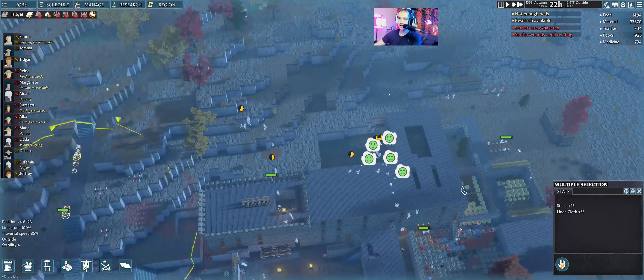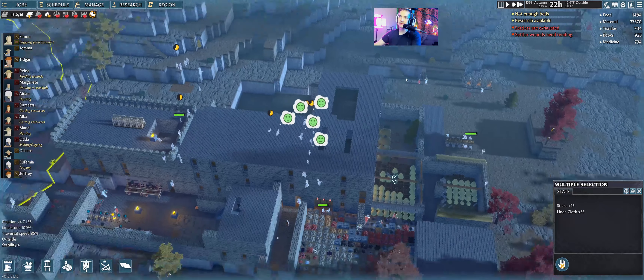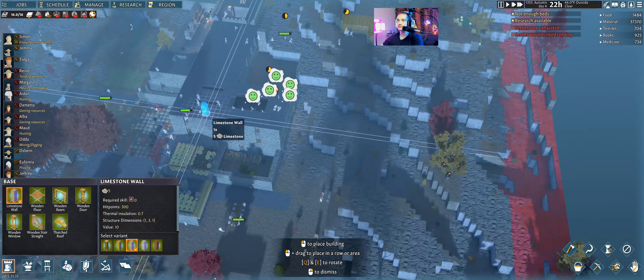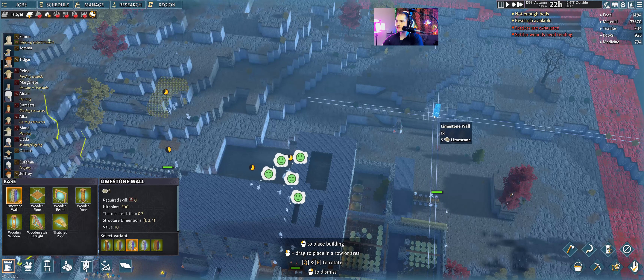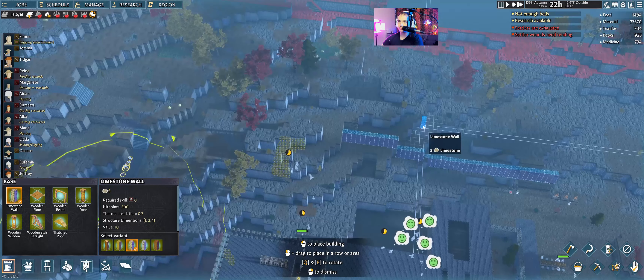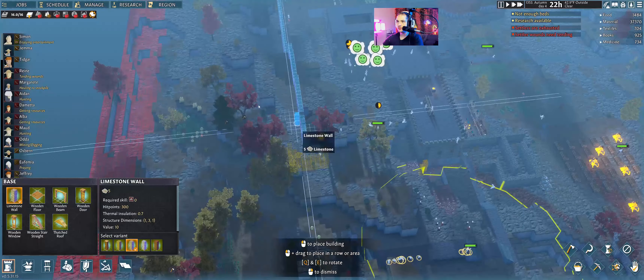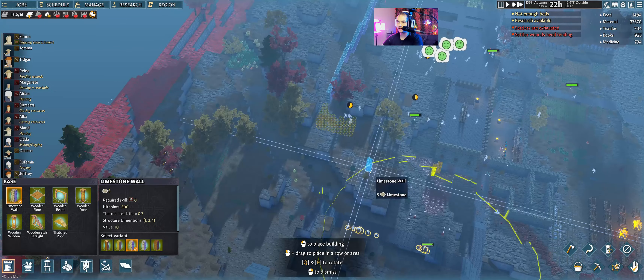First up, we've got to get these walls in. We're in autumn — we're about to be hitting wintertime soon. We're going to get this wall put in because we need them. The outskirts — are we going to protect these? Yeah, we are, we don't want them to get hit. The outside eventually we will actually make out of bricks because it's got more structural integrity.